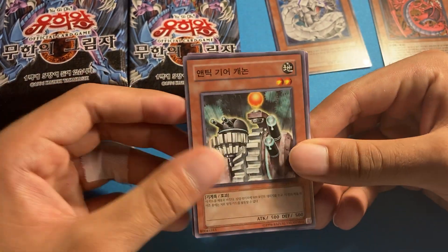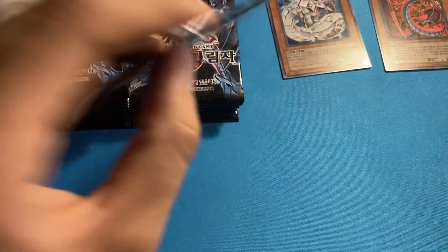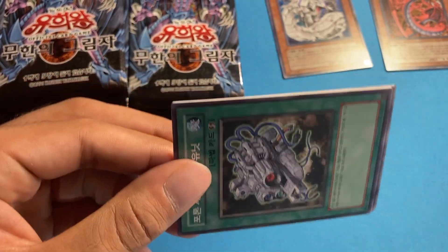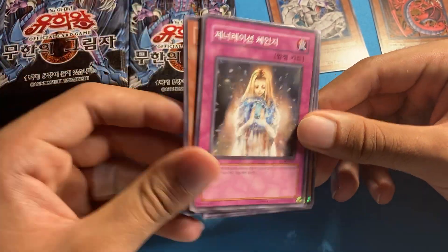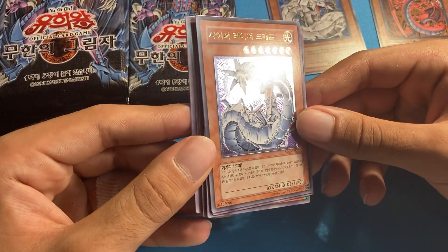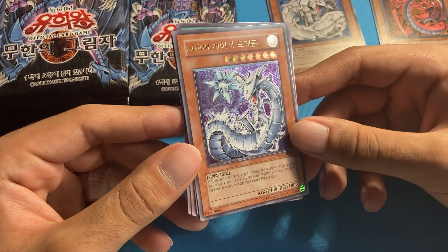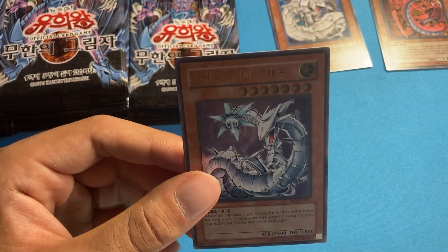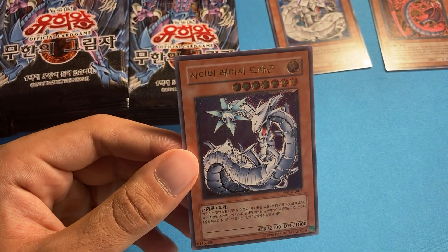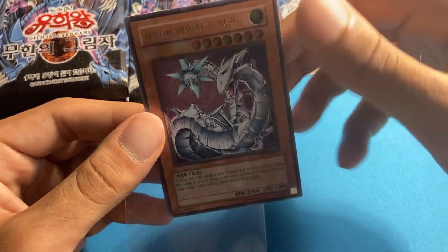Bad ultimates include Goblin Out of the Frying Pan and Memory Crusher, which I actually pulled in my last Shadow of Infinity opening. This is one of the best sets in GX — there's a lot going on. But this ultra rare is one I didn't want. It's still an incredible ultimate — Cyber Laser Dragon. That's definitely a hit, better than some of the others.